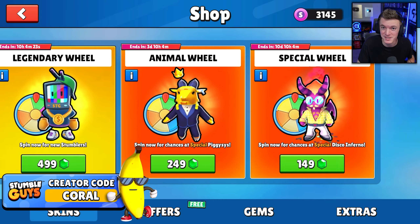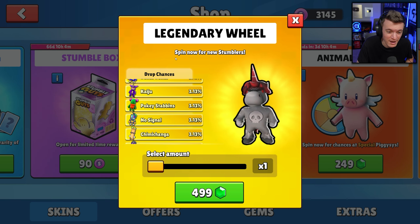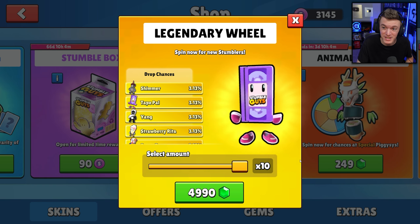We've got a brand new wheel with skins we don't have yet, so we need to spin it as much as possible. Ten spins costs 4,990 gems - basically 20 dollars.